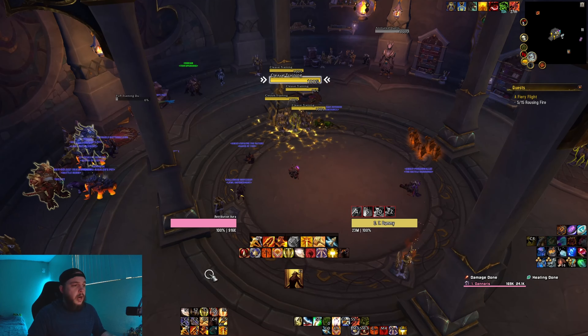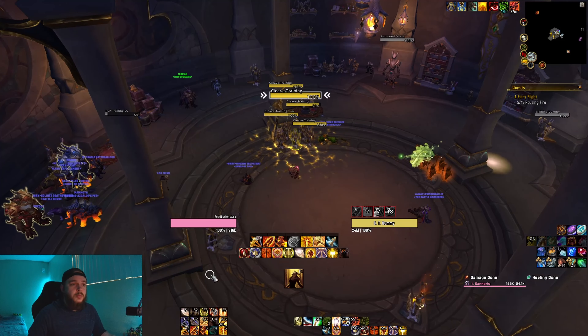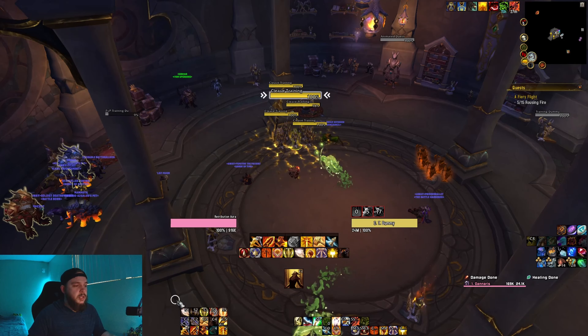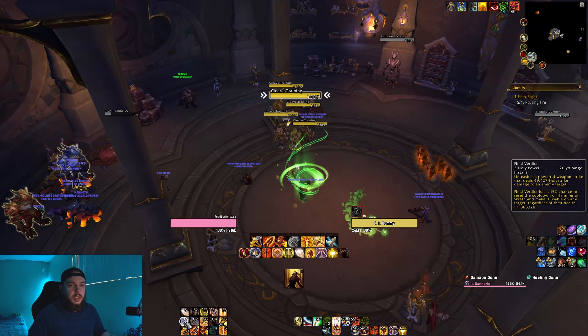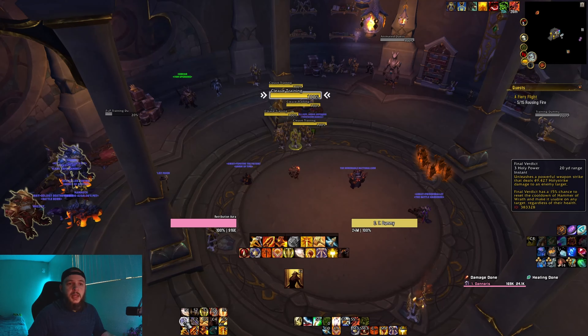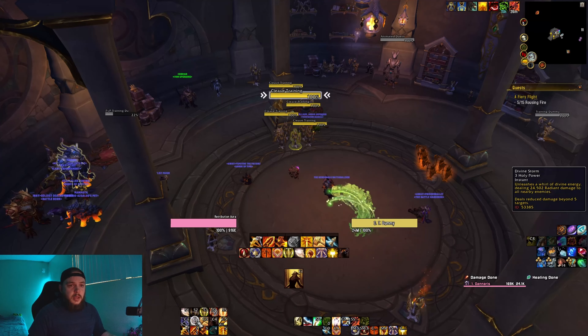Now for our Spender abilities — we have two primary options for our rotation. The first is Final Verdict, which costs three Holy Power. This unleashes a powerful weapon strike that deals Holy Strike damage, and has a 15% chance to reset the cooldown of Hammer of Wrath and make it usable on any target. Our second is Divine Storm, which also costs three Holy Power, and unleashes a whirl of divine energy dealing radiant damage to all nearby enemies — that damage is reduced past five targets.